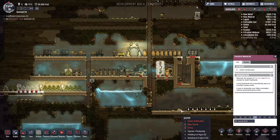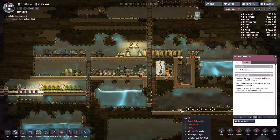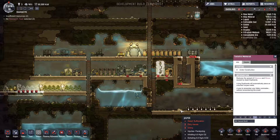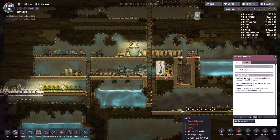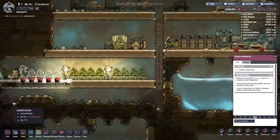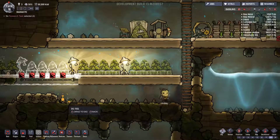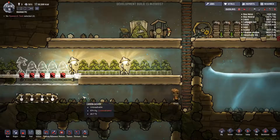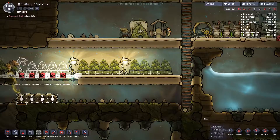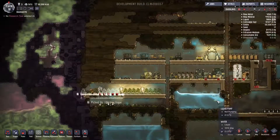We are now short a duplicant, so one of our next priorities is to take a new one. With only three duplicants, we can't get quite as much stuff done. And before things get out of hand down here in the lower left-hand corner, we need to go ahead and dig out this dirt so that people don't get stuck suffocating yet again — especially with as few folks as we have.